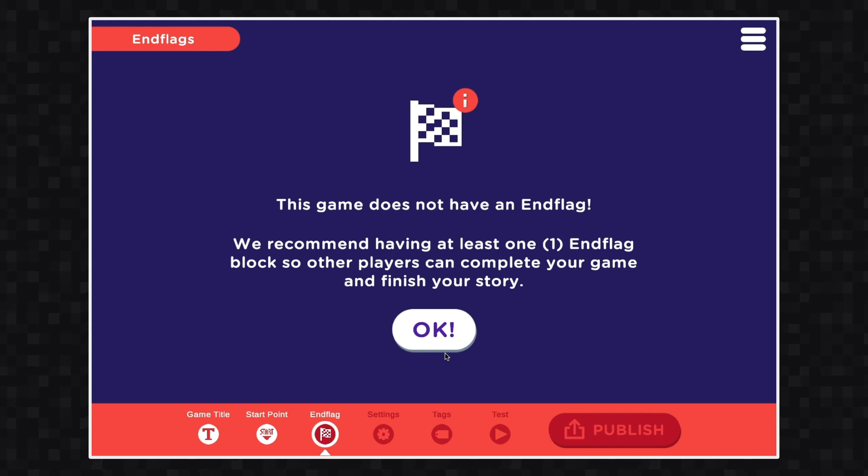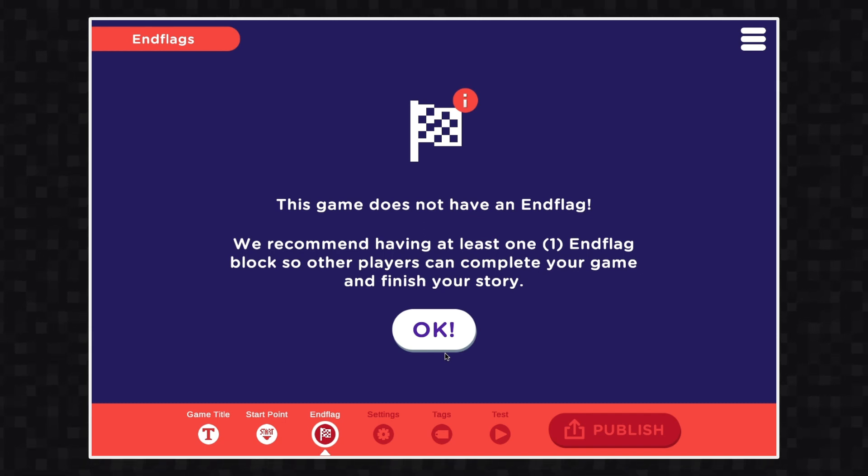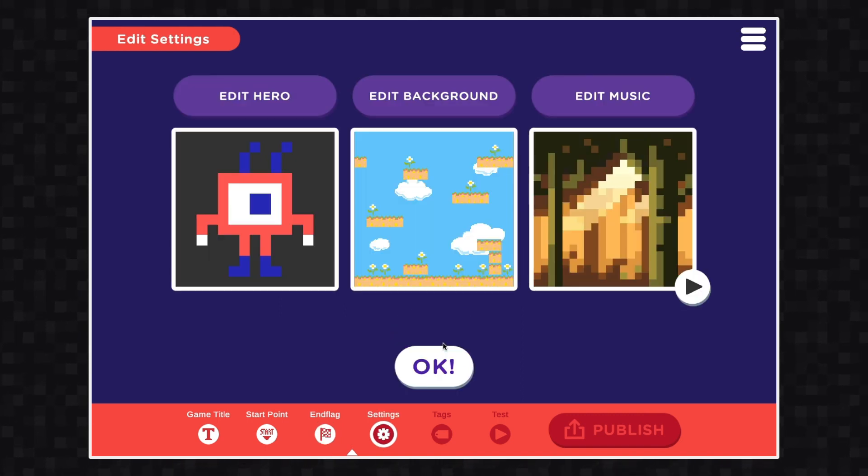Next, you'll review your end flag. This is mostly just a message letting you know whether or not you put an end flag in your game. Click OK to move on to settings.